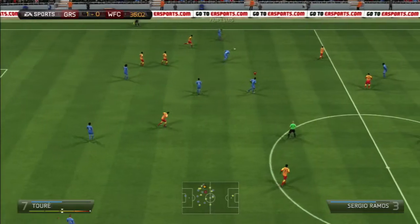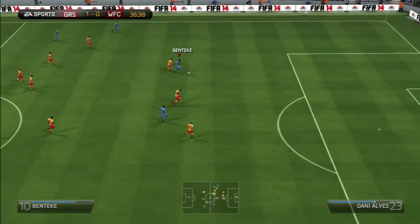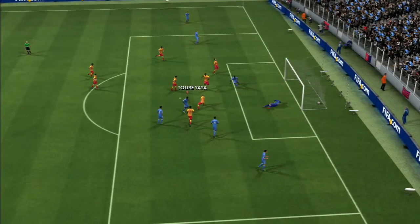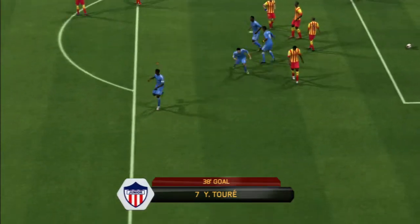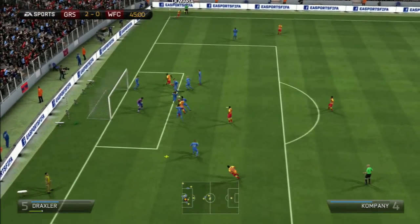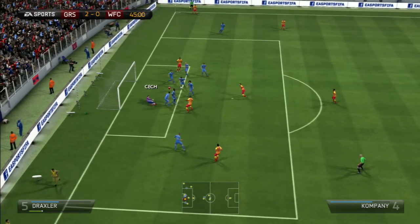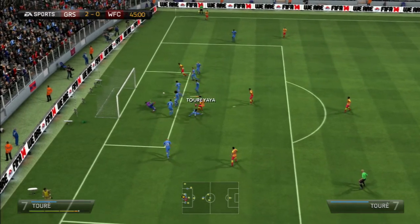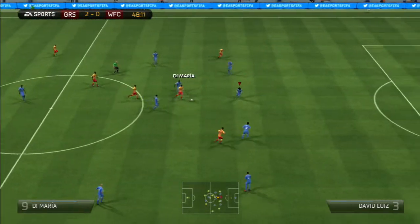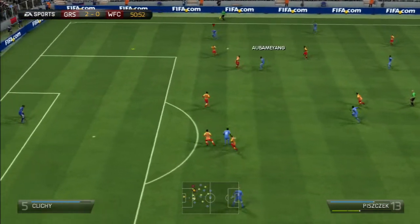Into the attack — the pace and strength of Benteke and Aubameyang are so good. Look at the dribbling there. Even the defensive mids' work rates are really strong — they've got high/medium work rates which are really good. And now look at this: Petr Cech with an absolute blinding save. The fact that he can save that off a corner, which is probably the most overpowered thing in the game, and the way he gets back up and reacts — really solid.